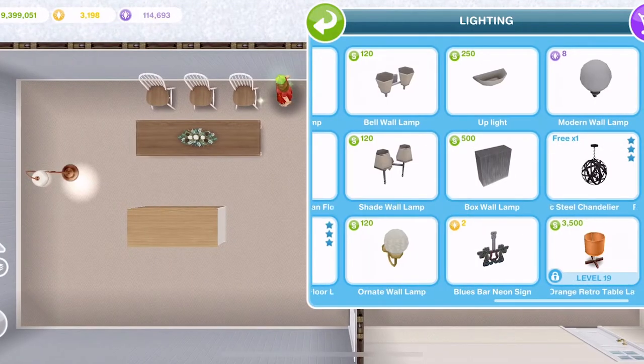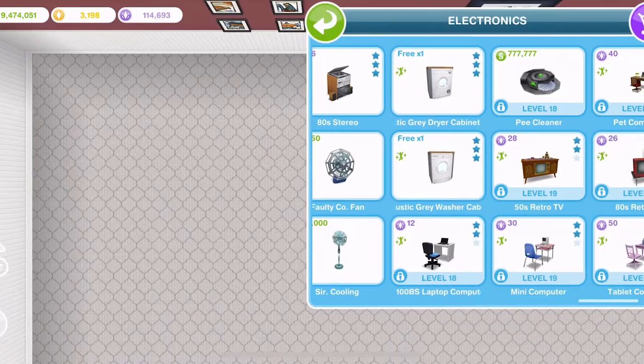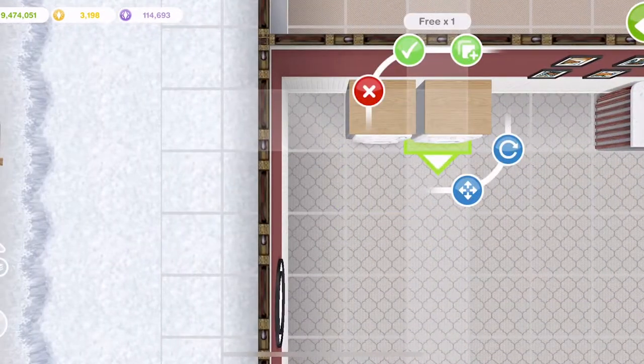In the lighting section, we have a rustic copper floor lamp and also a chandelier — a steel chandelier, that looks nice. In the electronics section, we have a rustic grey dryer cabinet and a washer cabinet as well. Let's place one of each of those.